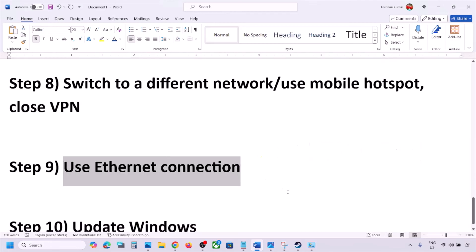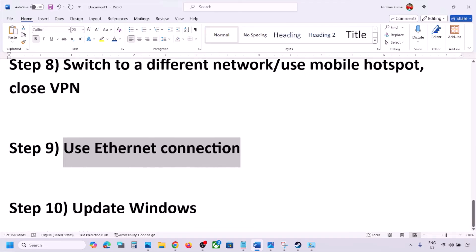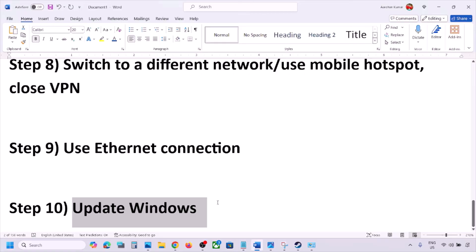The next step is to use an Ethernet connection. If your computer has an Ethernet port, connect an Ethernet cable directly to it instead of using Wi-Fi, and then check.